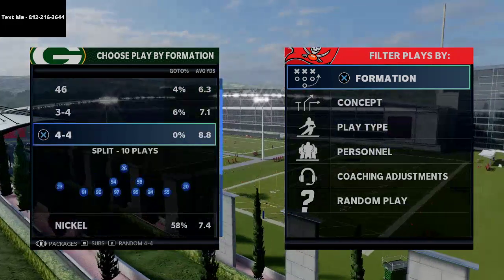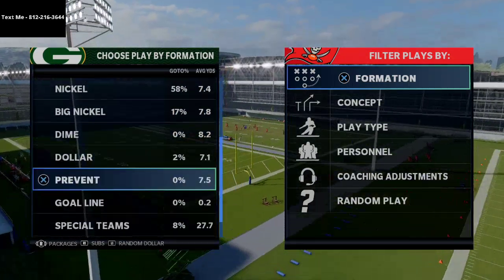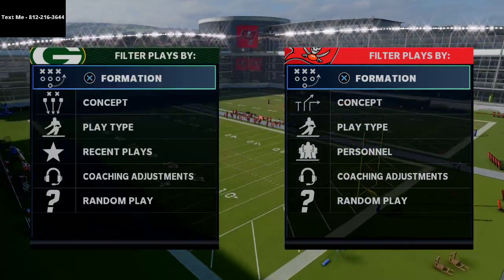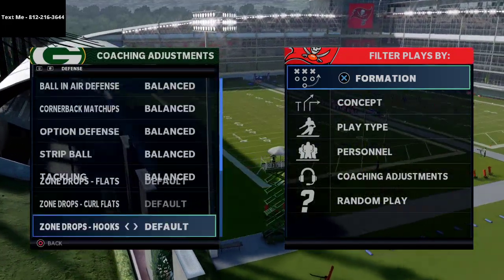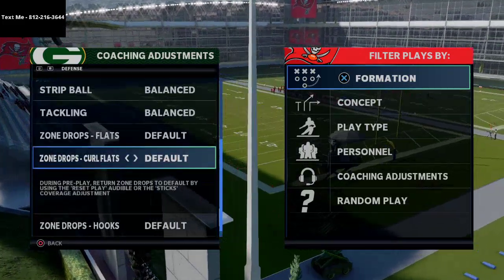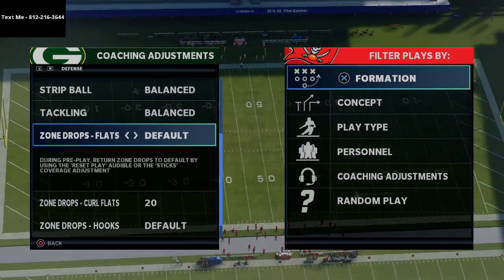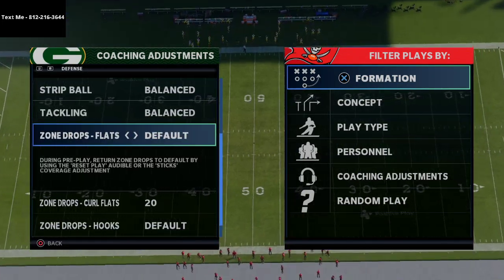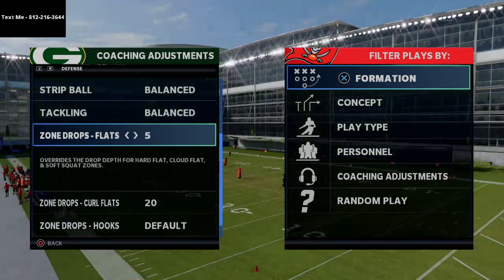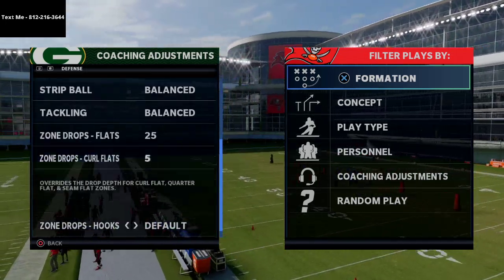What I wanted to talk about today is a new defense that I think you're going to see a lot of people go to over the course of the next couple of weeks — especially with some of the AP changes and different cards coming into the game as we transition to the next stage of MUT — and that is the 3-4 Bear. I've talked a little about it before, but we're going to go deep on it today.